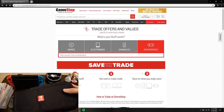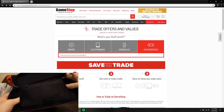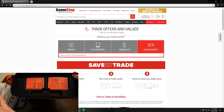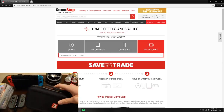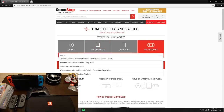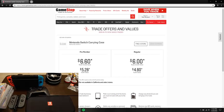I've also got a Switch case. I've done a review on this one — it's a really good case. Your Switch goes in, there's a small pouch for accessories, space for 8 games, and slots for SD cards. It's useful for on-the-go and reasonably priced at around $15. Searching on GameStop, it came back at $6.60 — probably an umbrella value for any Switch case you trade in. Six bucks isn't terrible.